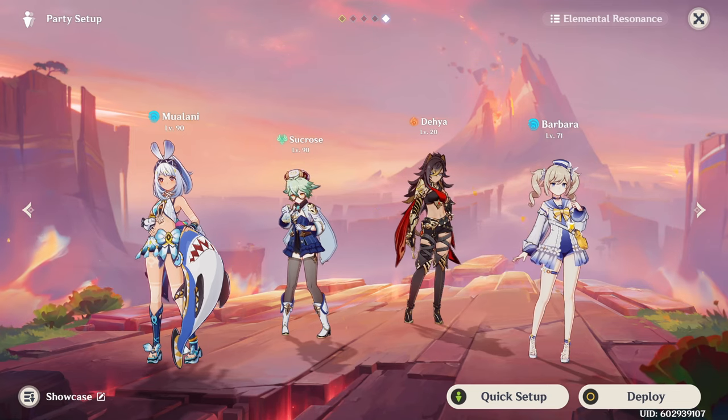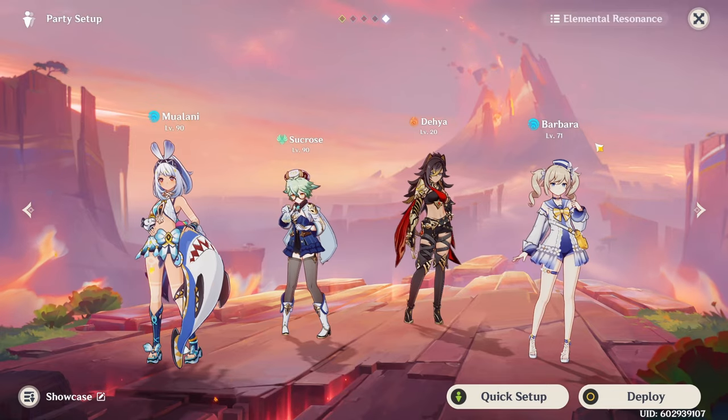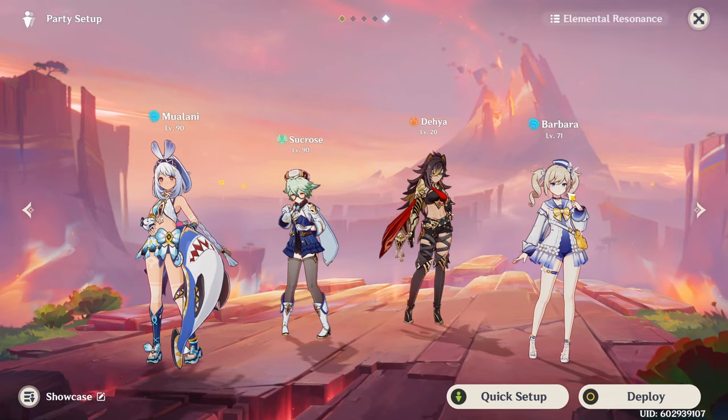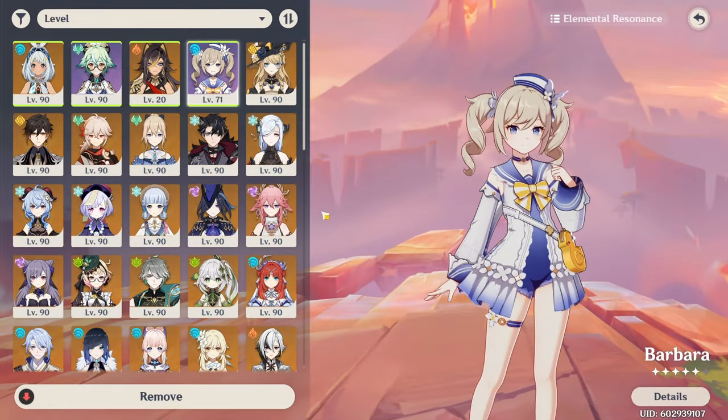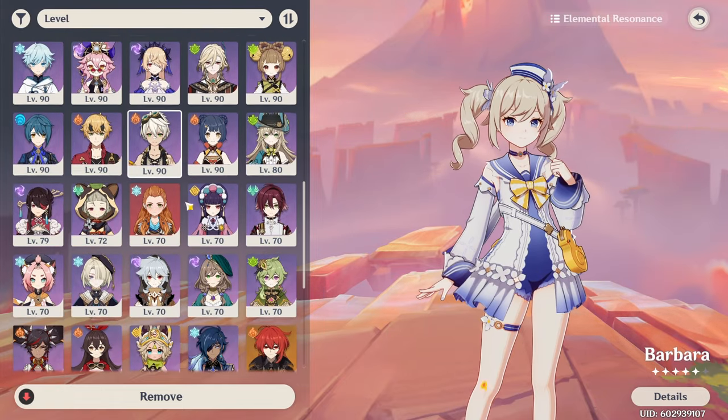And then Barbara — she is actually surprisingly good because once you get constellation 2, she not only activates Hydro Resonance for Mualani but also buffs extra Hydro damage. Otherwise, you can obviously play something like Jean if you don't have another Anemo character in your team.